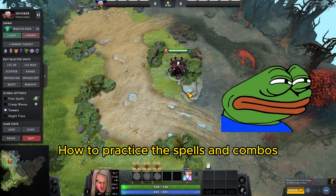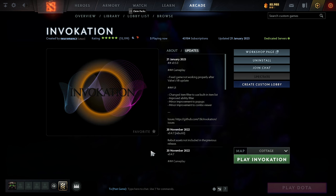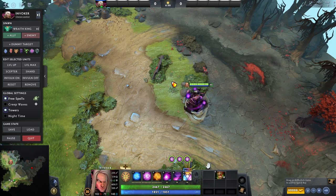You're probably wondering how to practice spells and combos. I recommend two things: first, practice in a lobby against bots or alone, or try out the custom game I mentioned — it's decent and will give you an idea of how to play Invoker and use combos. The game forces you to use the combos and gives you a basic understanding of the spells, and you can practice there for free.